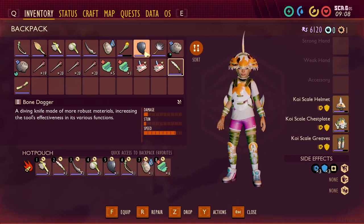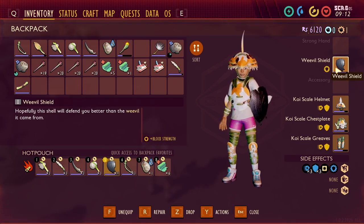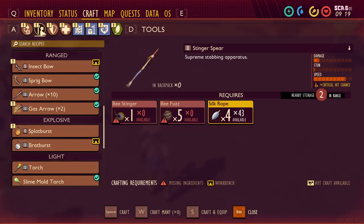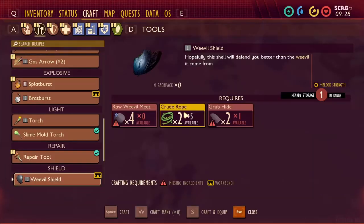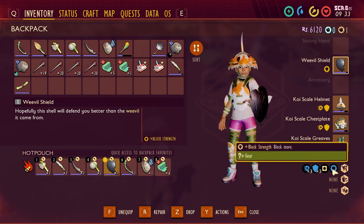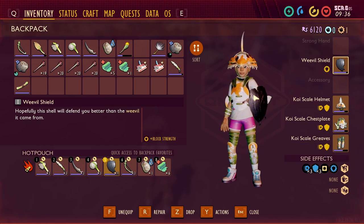Next, get the weevil shield. This shield is unlocked by analyzing weevil meat. You'll find it under your equipment weapon crafting tab near the bottom. It requires four raw weevil meats, two crude ropes, and a grub hide. Use the acorn shovel to dig up grubs and get two hides, then craft this shield — it will save your life more often than not. Adding this shield on top of your koi armor gives you improved block strength to go along with your perfect blocks.